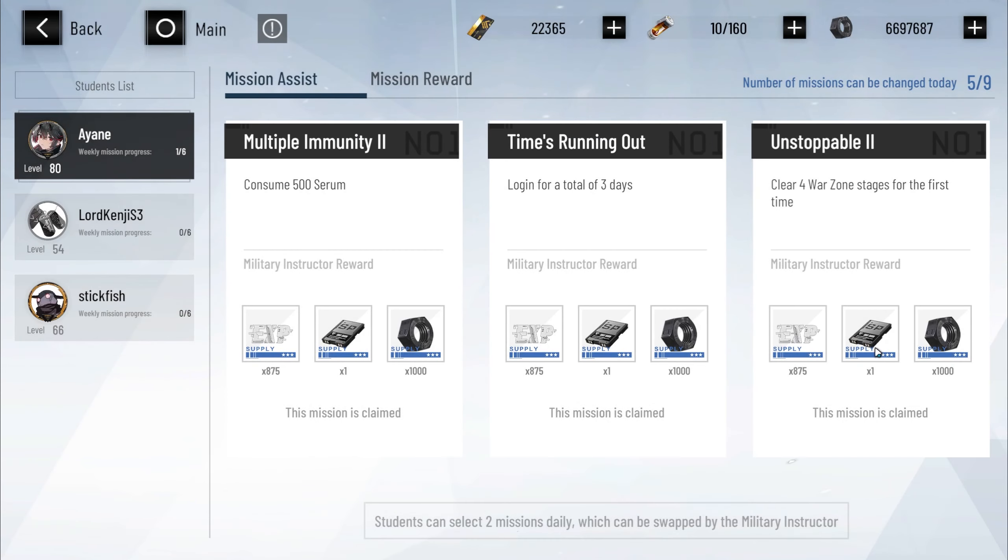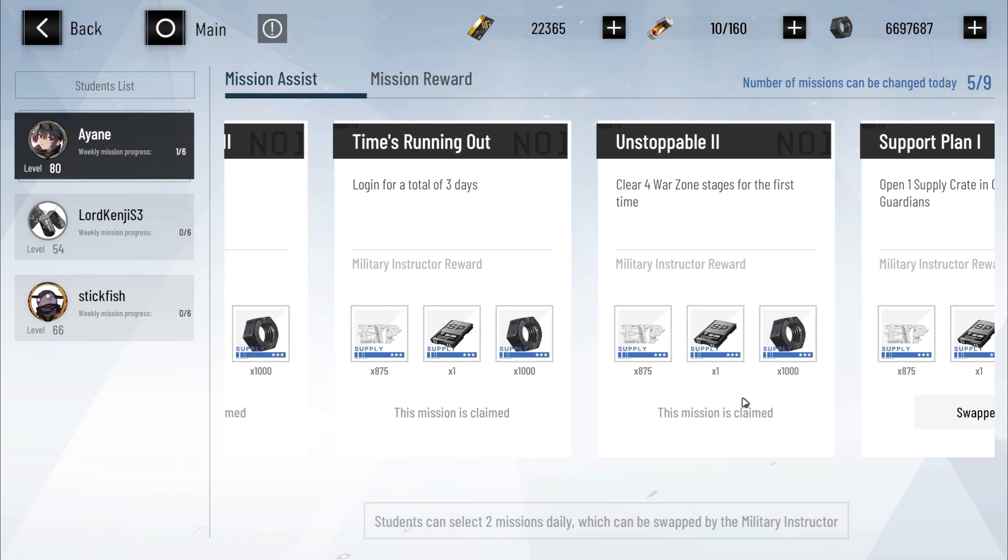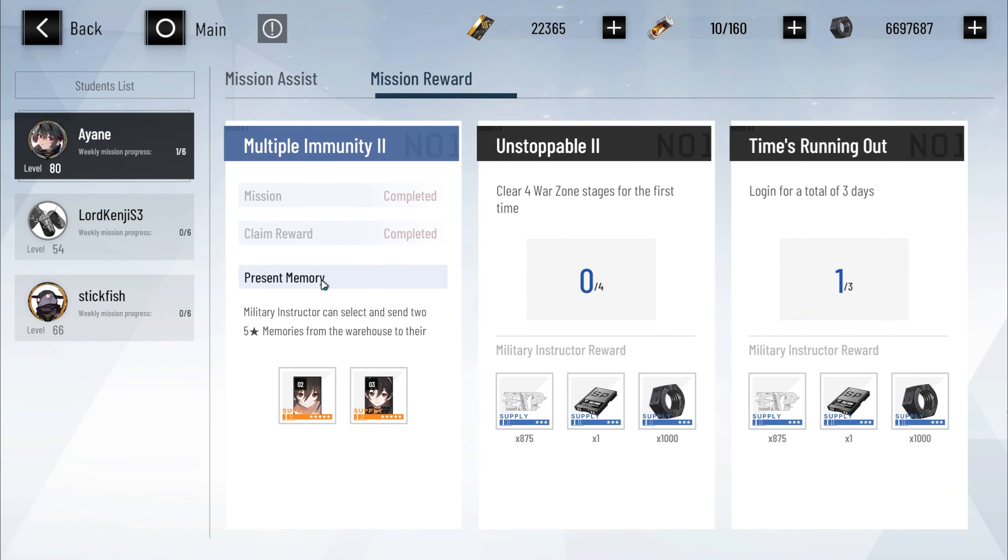So you come to your mission guide, and this means this mission is claimed — that means that they have accepted the mission and they're working on it. So if you come here, you can see their progress working on it. And this is for you — you get these rewards when they complete it, which is just crazy. There's a huge amount of XP.